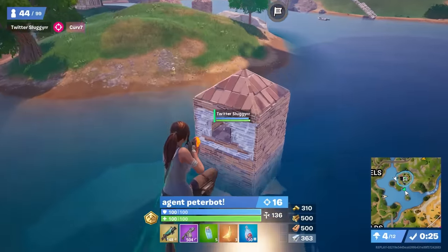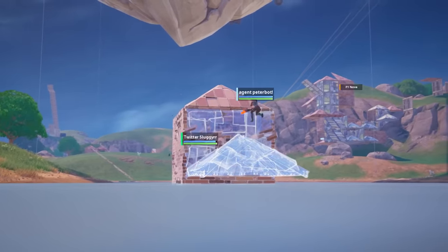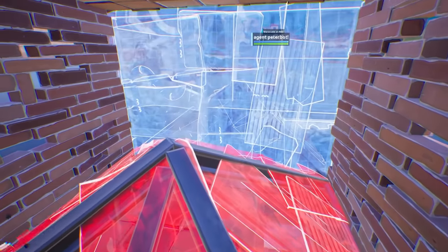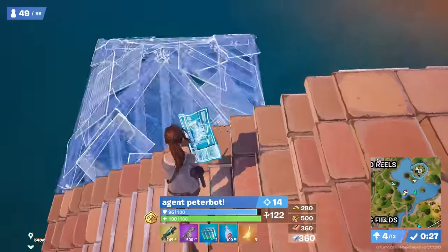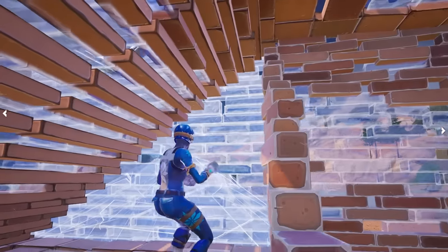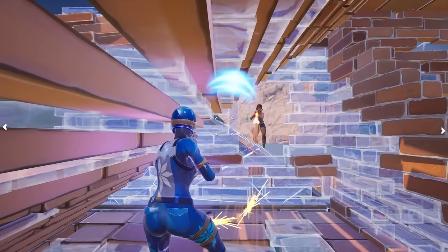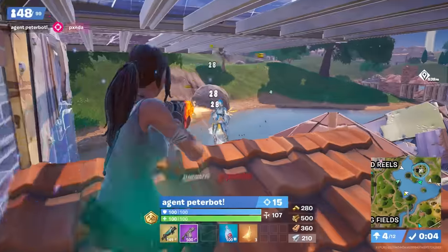In this clip, Peterbot dashes onto an opponent's weak wall, replacing it as he lands whilst simultaneously placing a cone to stand on. Seeing the other player doesn't have a build piece inside his box, he edits a middle window and places a cone before swinging to the left. Because he's standing on a cone, his visibility isn't great, so he crouches for better visibility onto the player's head, allowing him to hit two shotgun shots and finish the fight. In another clip, the right-hand window is actually used against Peterbot. The opponent makes a right-hand window edit and swings to his left, giving him a massive peek advantage. Peterbot is only able to hit a 29 damage shot, whereas the opponent hits 71 with an auto shotgun as Peter's entire body and head is visible.